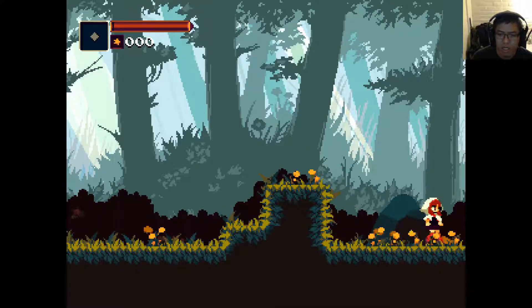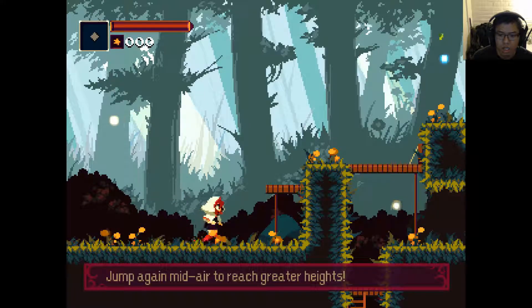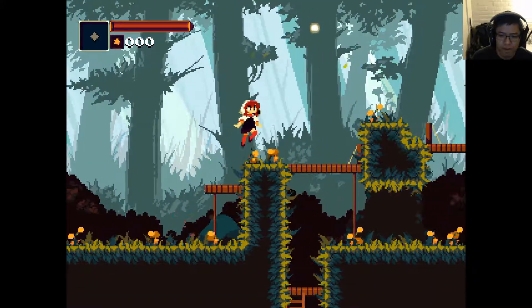We can double jump, looks like. 'Jump in mid-air to reach greater heights' — double jump. Figure that out. Doge platform — hey, that's interesting.